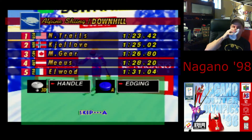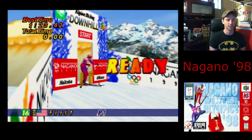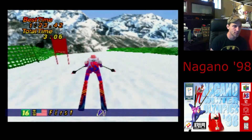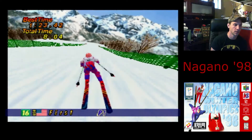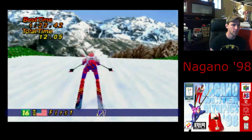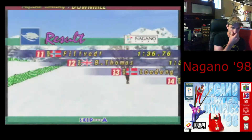Let's do some downhill skiing. I control my guy with the thumbstick — whoa, okay, this is kind of cool. A gives you a little more turn. Wow, man.